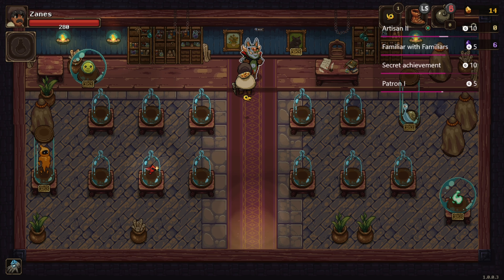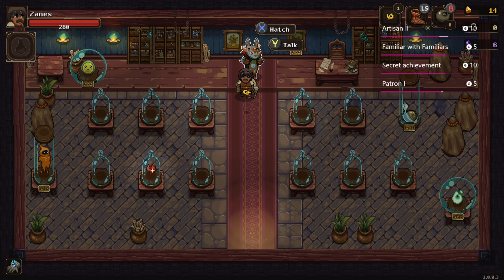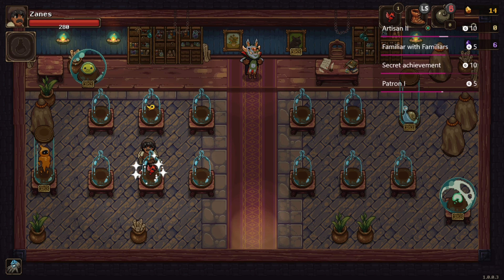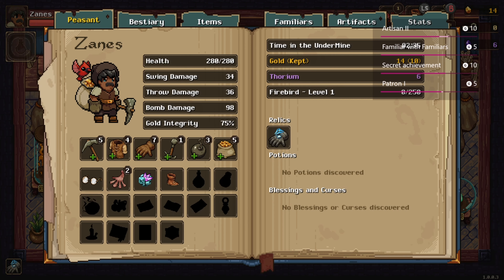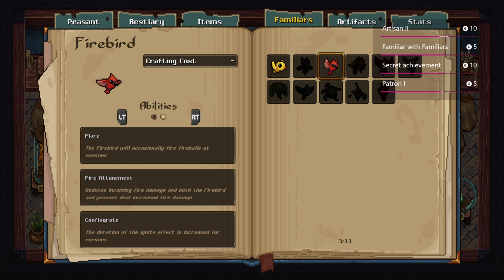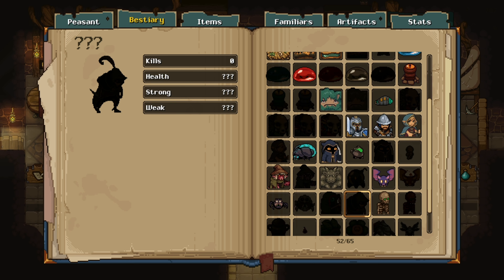At the start, you'll also have a canary acting as your familiar. He will pick up gold lying around the dungeon floor for you, but eventually you'll unlock more familiars that have different abilities, and you'll be able to select which one you want to bring with you. There are tons of secret areas, hidden passages, unique characters, and cool items to discover while playing this game. This will keep things fresh for a very long time.